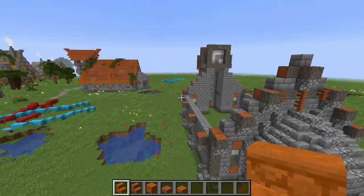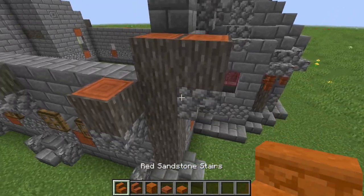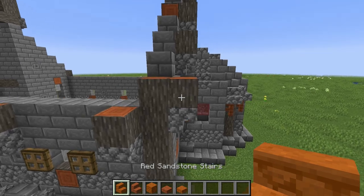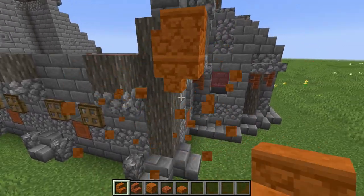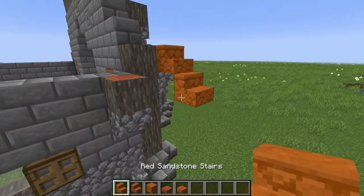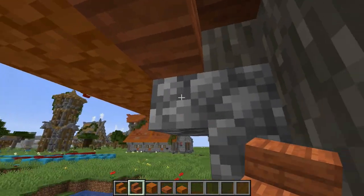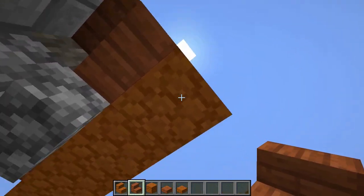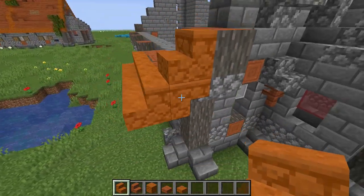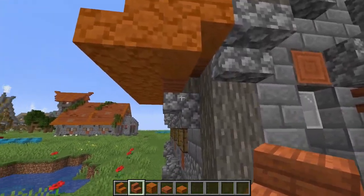Now let's build the main roof, which is quite complicated. The outlining of the roof is red sandstone stairs; the inside is acacia stairs. Start with one stair, then another — that's where the roof goes all the way up. The red sandstone forms the outside edge; on the inside, one block in and one up, it's acacia. The outside bit is red sandstone, and from one inside one up it's acacia stairs. It hangs one out from the supports on the sides, but on the back and front it doesn't stick out.